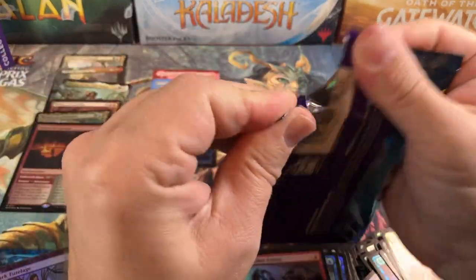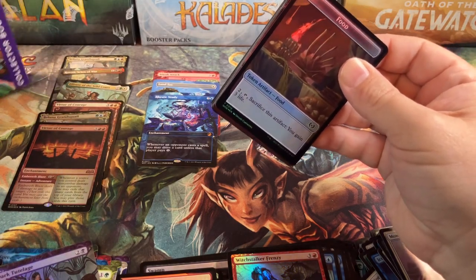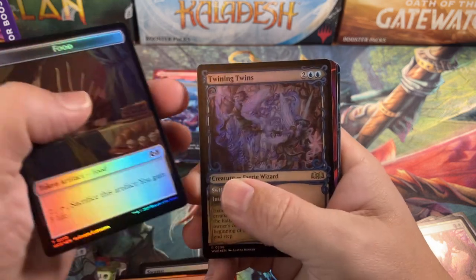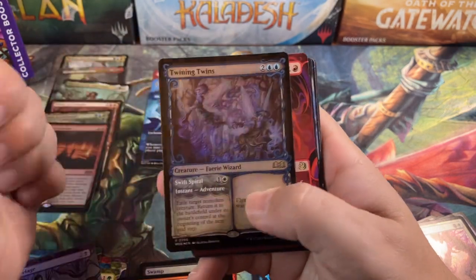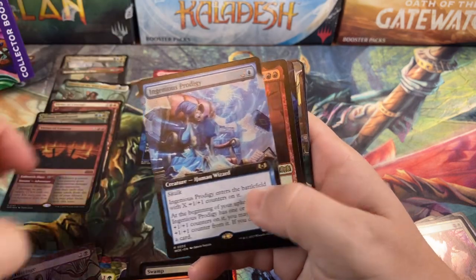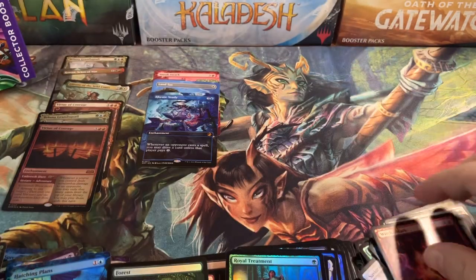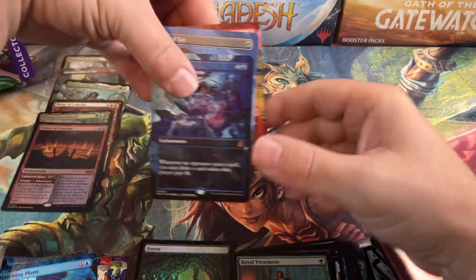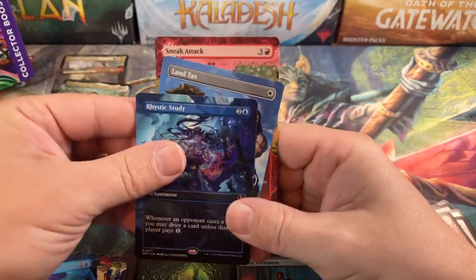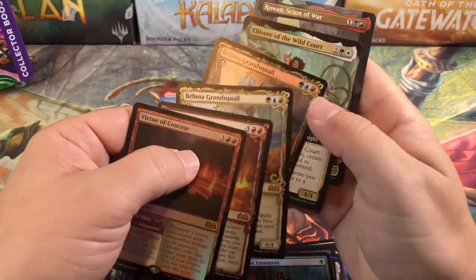We got one pack left. Now we've had a good box — not amazing, but pretty good. We got a Rhystic Study and a Land Tax, both anime, and a Sneak Attack — so good box, but we need that last little bit. Food and Human Token, Twinning Twins again, Mana Flare, Dread Knight, Ingenious Prodigy, Imodine — and we're done. So we got some good rares in there and three really good Mythics on the Enchantments: Sneak Attack, Anime Land Tax, and Anime Rhystic Study. Not bad at all. Two Virtues of Courage, two Balloons, an Elavir, and a Rowan — technically only four different Mythics in the standard set because we got two duplicate Mythics, which is not the way a box should work.